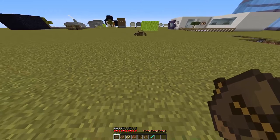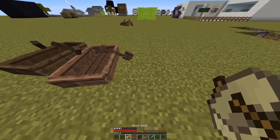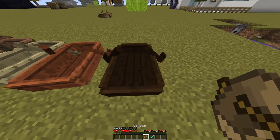There are 6 types of boats as of Minecraft 1.10: the Spruce Boat, the Jungle Boat, the Birch Boat, the Acacia Boat, the Dark Oak Boat, and the Oak Boat.